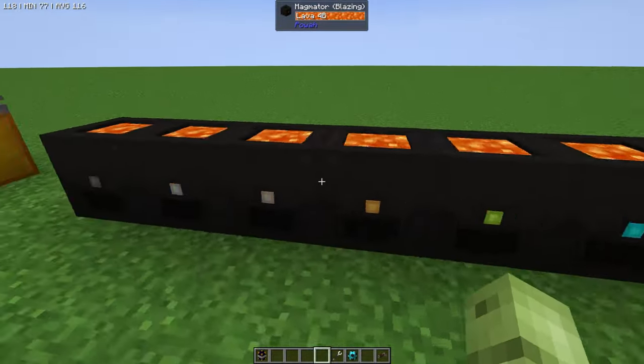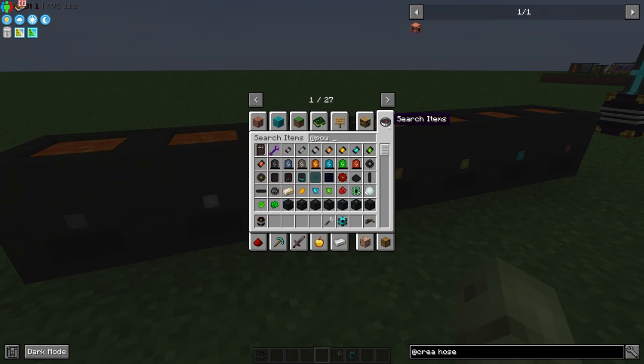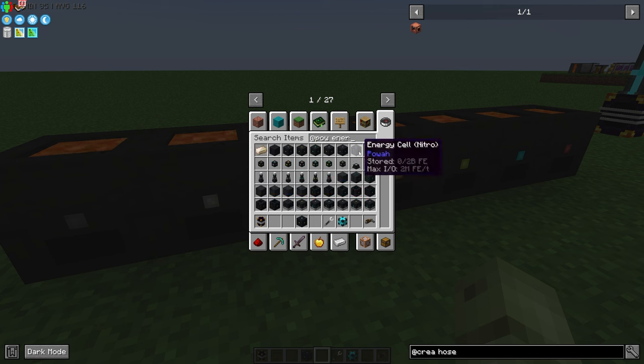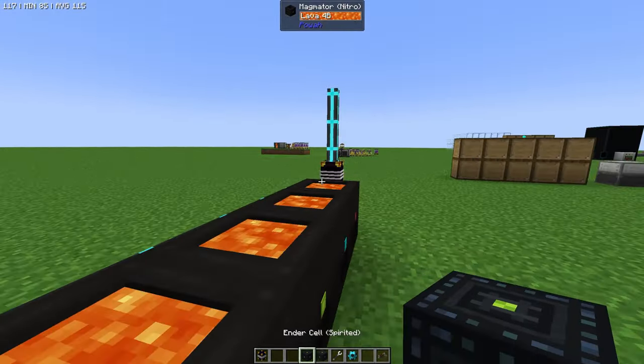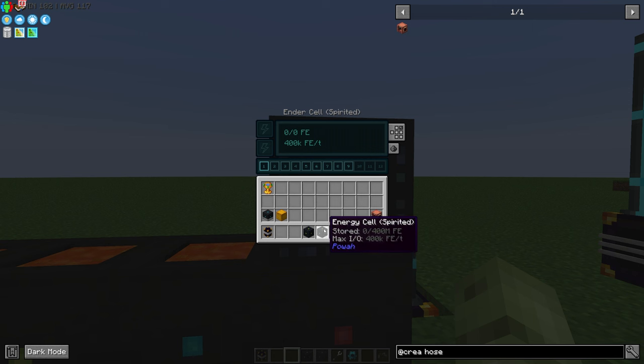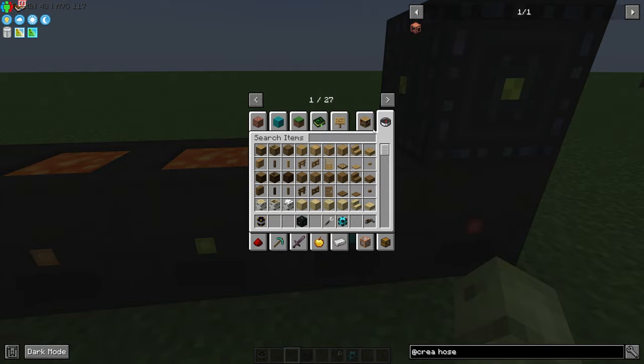With the magmators, not only can you charge items inside them, but you can also use an ender cell from the power mod. Get yourself an ender cell and an energy cell — stick the ender cell on the end here because that's the one with the most power. In here is where we basically store energy. You can stick items in to charge in this ender cell, but it won't store anything without an energy cell — that's your battery. Shift left-click puts the energy cell in, and now we can store up to 400 million FE.